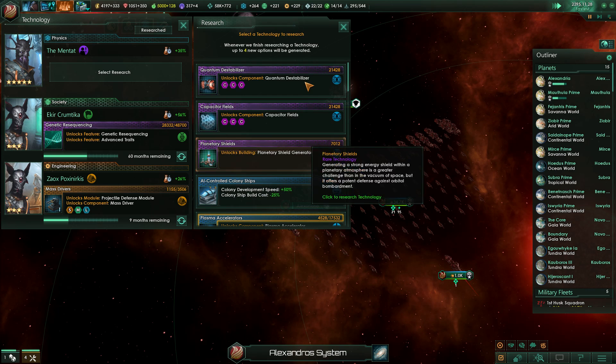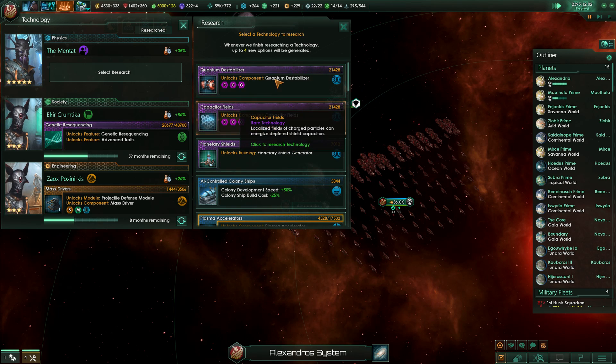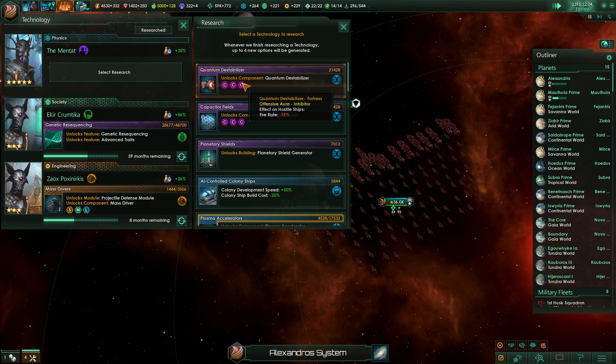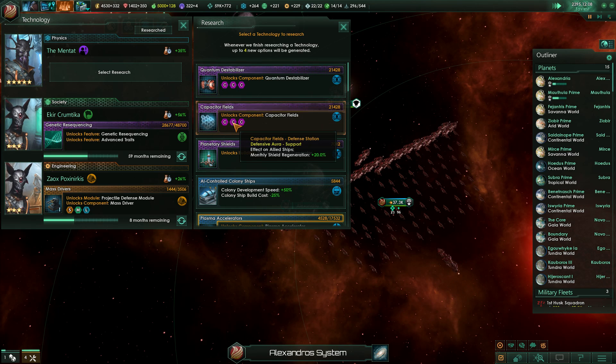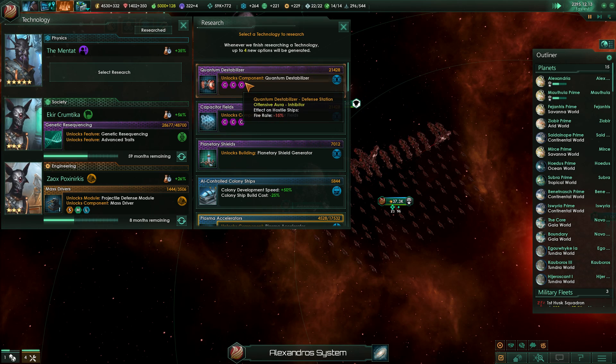Also notably, this guy generated me three rare techs. So what does the Guam destabilize do? Fire rate minus 15%. Defensive platform sedation fortress. So it's just been moved to just fortresses and defensive buildings. Nice.